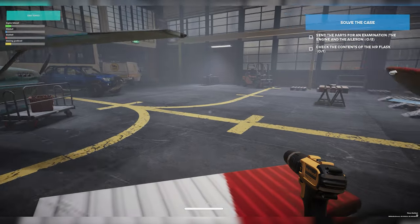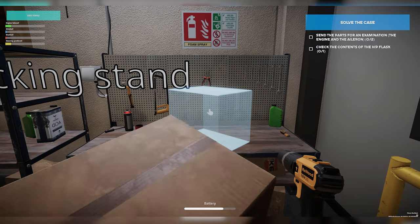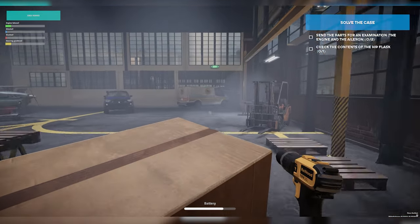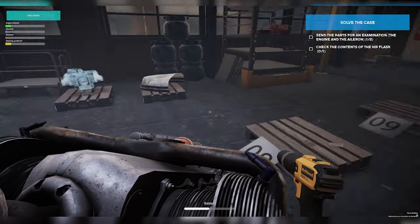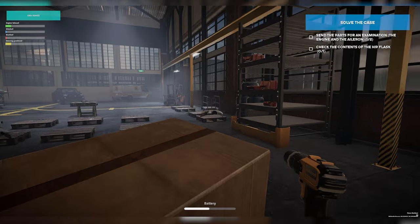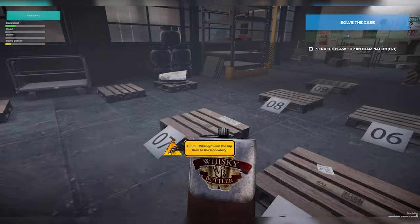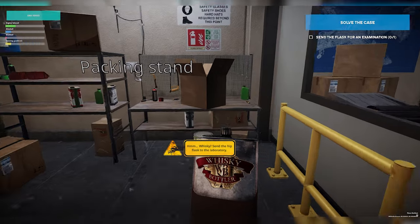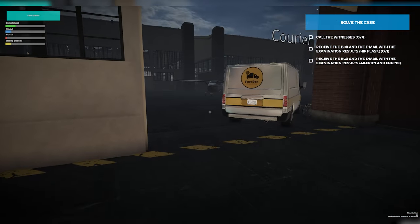Now that that's done, we've got to take the engine out and the aileron and send them out for more detailed examinations. We're just going to bring the aileron right over to this box, then pick up the box and bring it over to the truck. Here we have the engine — we'll take it right over here. We're also going to take this flask and put it in the box as well to be sent out. There goes the truck.